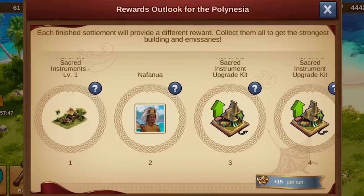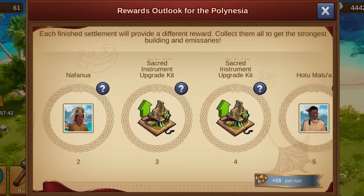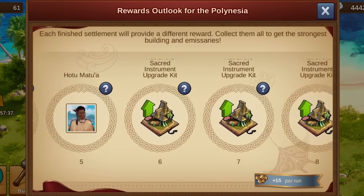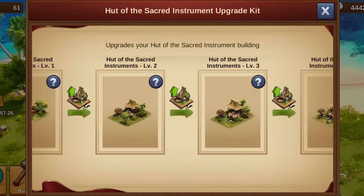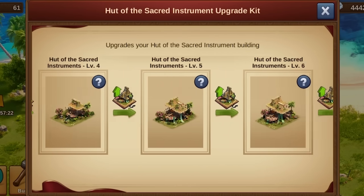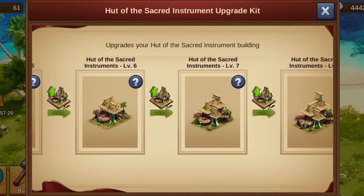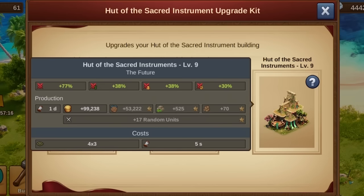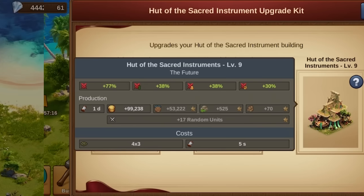But what's an adventure without rewards? The Polynesian Settlement doesn't just offer a serene island getaway vibe, it's also lined with enticing rewards. Progress through the settlement to secure the Hut of Sacred Instruments. This marvel, escalating through 9 levels, not only bolsters your attacking army with formidable attack and defense boosts, but also showers you with forge points, previous age goods, medals, and assorted units.